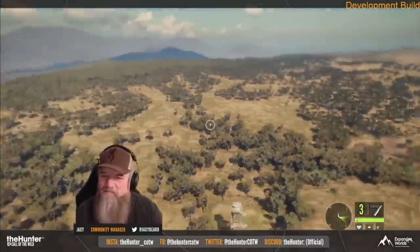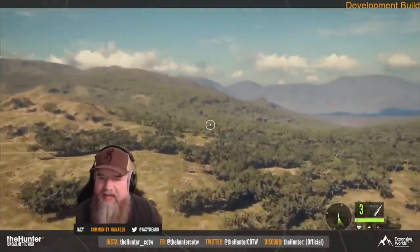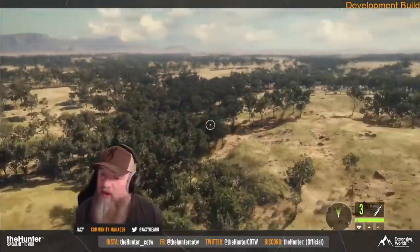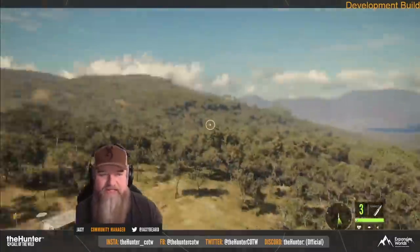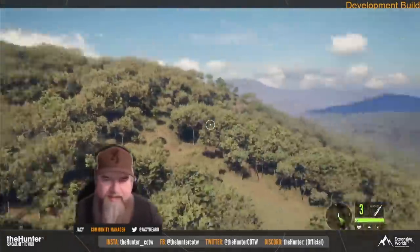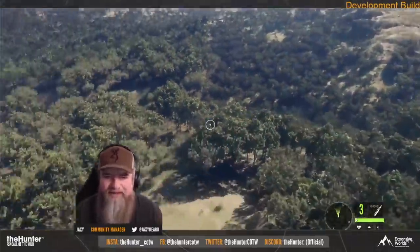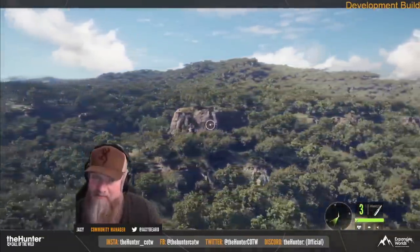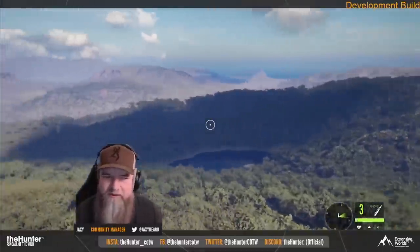So if you ever wondered what it looks like when Jackson Beard wraps, this is going to be about it. We get to see, first of all, the outback biome — I think what everybody probably first thinks of when they think of hunting in Australia. It's a more kind of deserty map, hot and arid type of climate. Really, really cool looking from above. I wish that was something we would actually get to see while playing in-game, but cool that we get to see it in this environment.